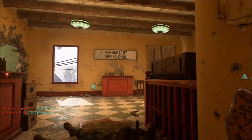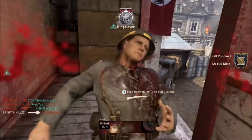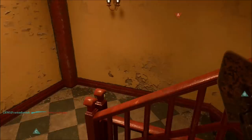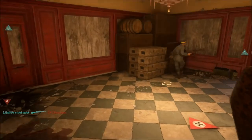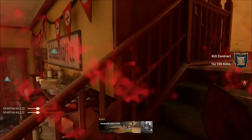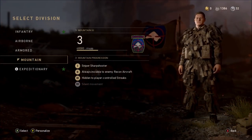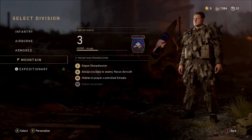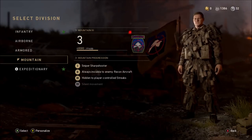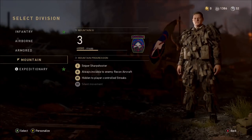I tried Bloodthirsties in Hardcore mode first and I kept getting up to four kills then dying — sometimes from enemies but also from my own teammates, which was very unfortunate. You can see me getting up to the fourth kill and then a teammate shoots me on the stairs. This is why I recommend changing your division, perks, and game mode to standard core for both the Bloodthirsty and near-death kill challenges.